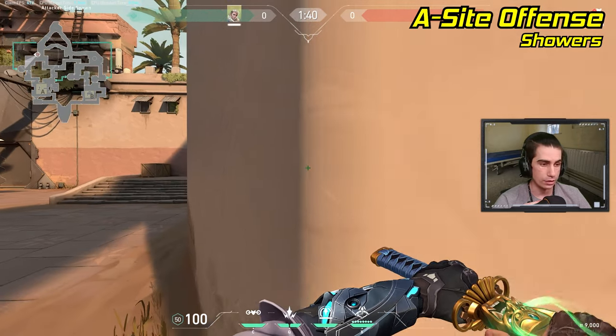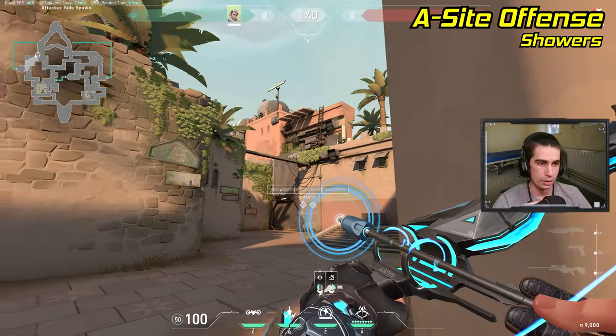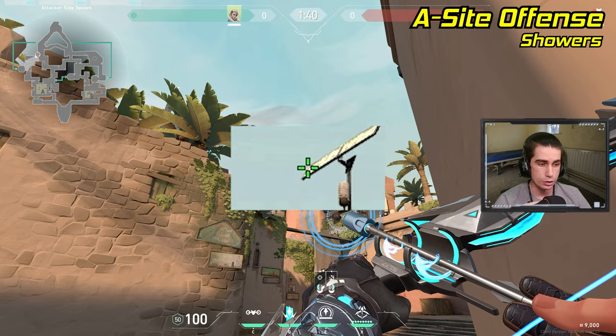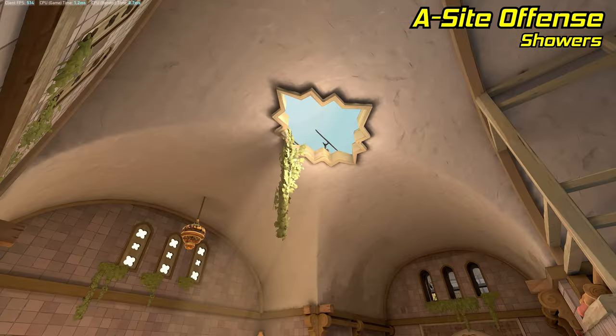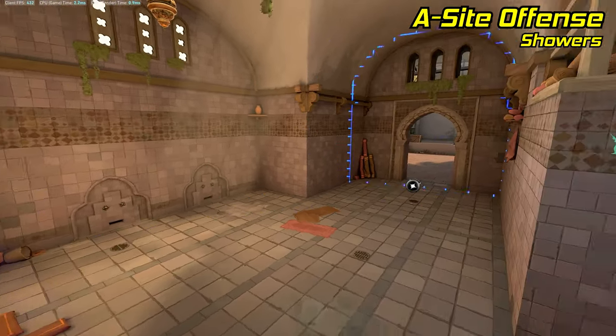If you're trying to reveal showers as an attacker, stand in this corner of the wall outside A lobby. Pull out your recon and aim at the top left corner of this panel above showers. Now just do a one-bounce, one-charge arrow — it'll go through the roof of showers and reveal anybody standing inside.